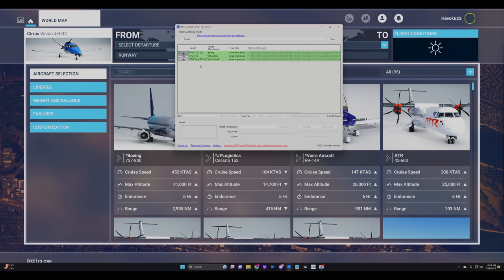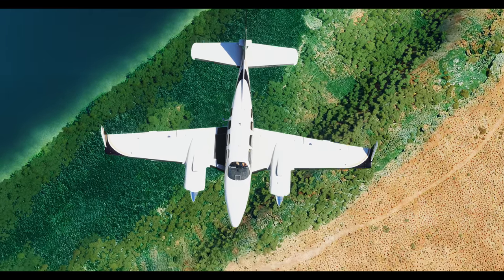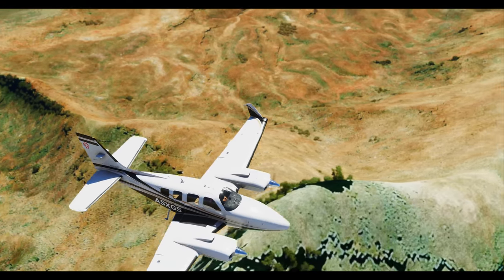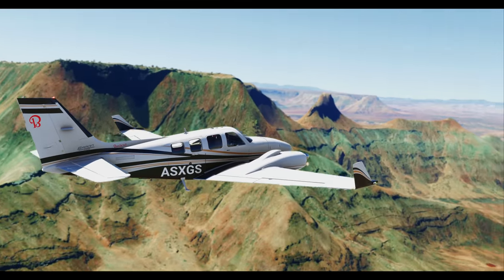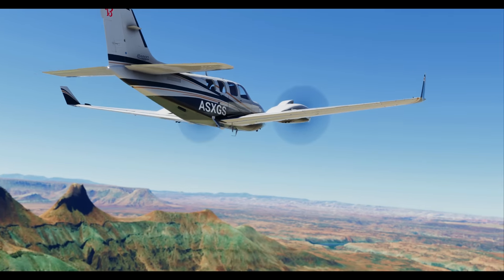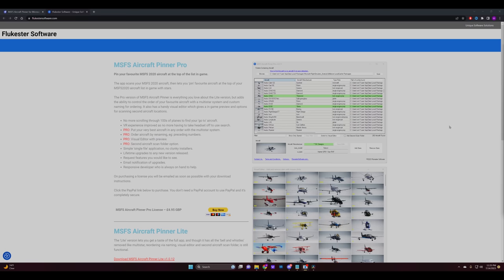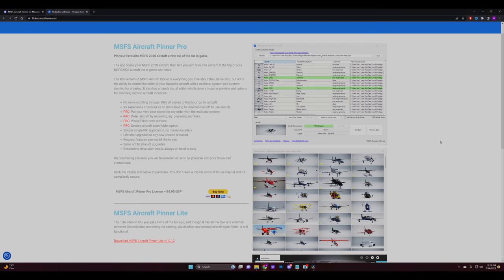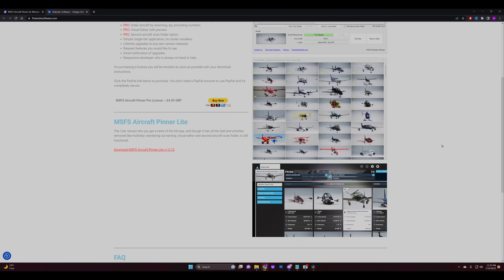No more navigating through an aviation encyclopedia just to find your favorite Cessna. VR enthusiasts rejoice — you can keep that headset glued to your noggin, no more removing it just to use the search feature. There are no chunky installers either; it's a simple single file application, as smooth and hassle-free as a well-landed approach. The developer is as responsive as a flight yoke in a dogfight. For captains who crave even more control, there's a pro version with a multi-star system, custom naming, and a visual editor that would make any air traffic controller green with envy.